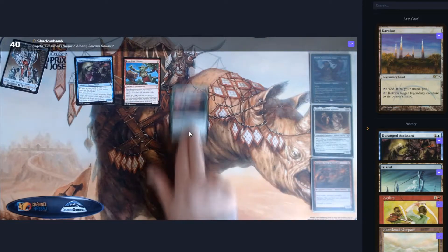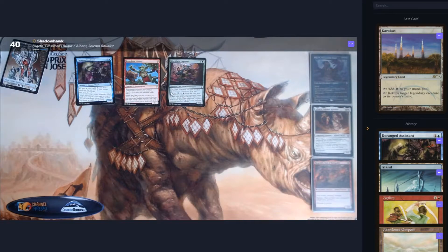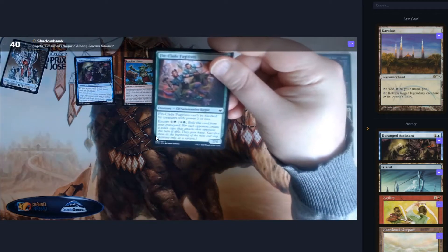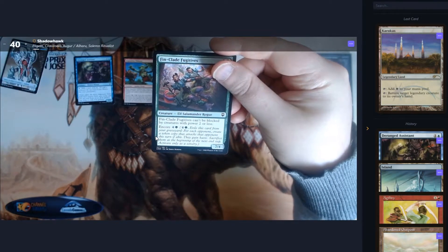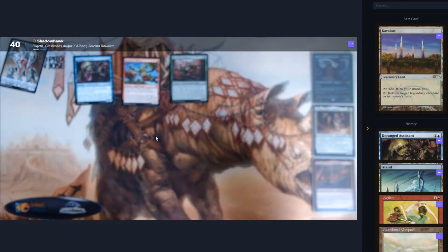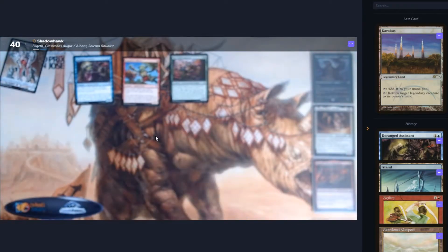We have another Encore card but it's in green — probably not going to use it. SpellTable still won't identify it. This one can block a lot of creatures with power 2 or less, and again has Encore, so it can come back from the graveyard. A 7/4 attacking everybody is not the worst thing in the world.